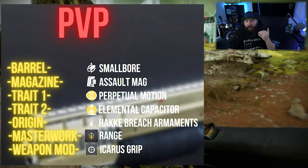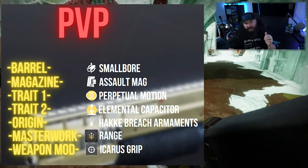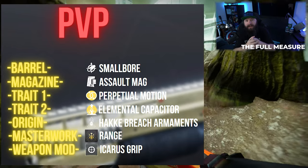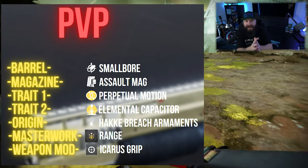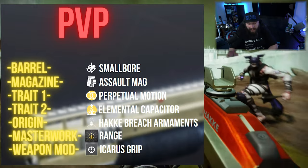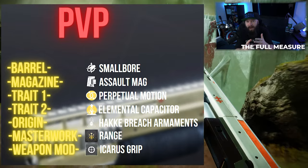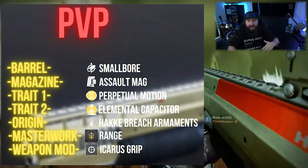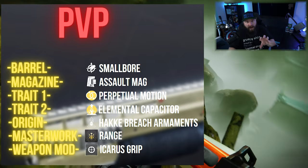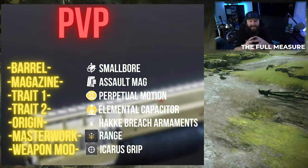When it comes to PvP, one of the more important things specifically with a shotgun is first you want that first-shot kill, and secondly it's more important to stack a little bit of range so you can get that kill from a little bit further away without having to stick the shotgun in their chest. To help with that, we start off with Small Bore, which gives us an equal amount of stability and range.